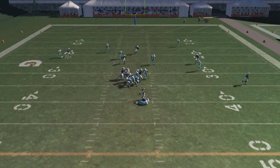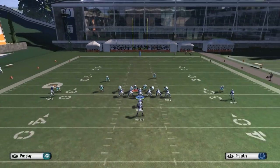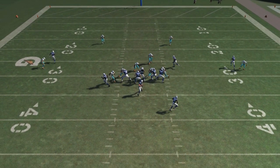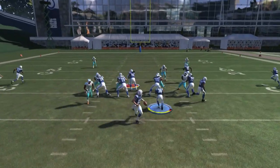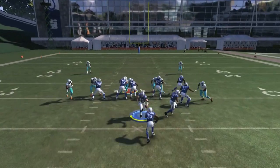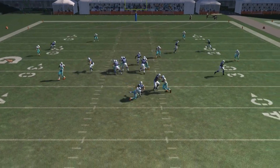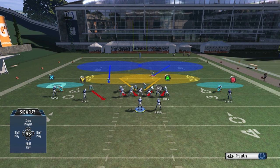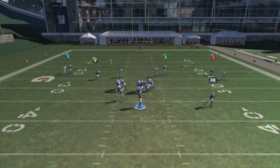That was against shotgun, and it also works against under center. Same thing — press coverage, crash the defensive line down, control the left-of-screen linebacker in the A-gap, hold LT, and the nickelback should come in free. It doesn't matter if they're in shotgun, pistol, or under center. To stop play action, you're either going to want to pass commit your defense or put your defense in contains by pressing L2 or LT and then R1 or RB. If you hold LT or L2 with the middle linebacker, the left nickelback will come in every time. Even without controlling the hook zones, a lot of times the nickelback will come in just by playing press coverage and crashing the defensive line down.